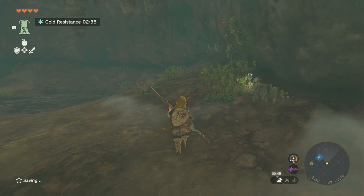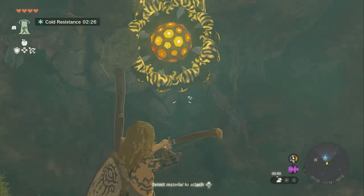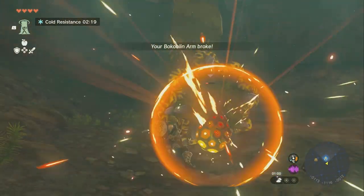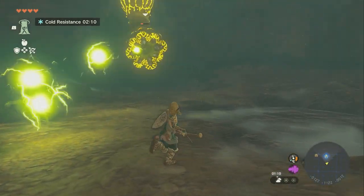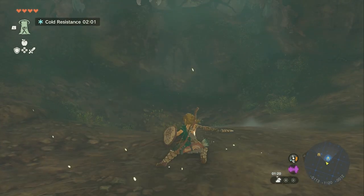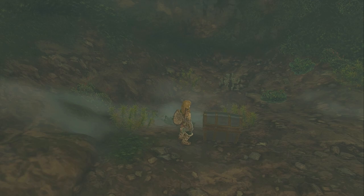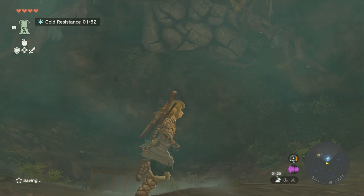Now we're in a room with this guy. I'm going to take this chance to use the Bokoblin arm — that's super strong but explodes super fast. We got two of these on the way but I only picked up one; in your case you might want to pick up two, because two would be just enough to finish this guy. He's going to do more lightning, and then afterwards he'll reveal himself. And that defeats that guy — he drops a shock-like stone, a shock fruit, and a chest that just has a wooden shield.